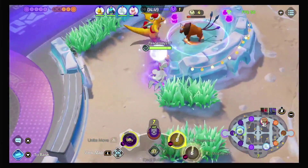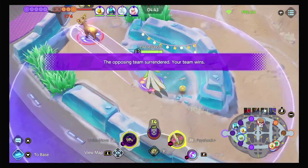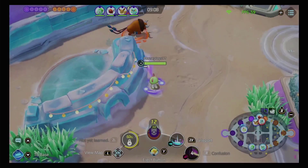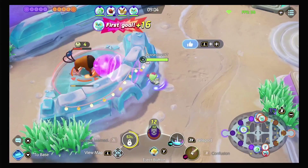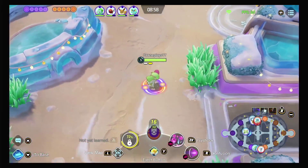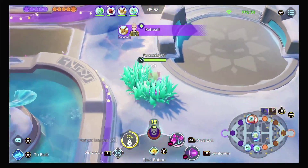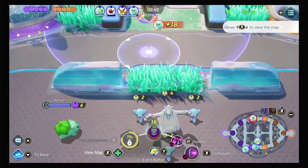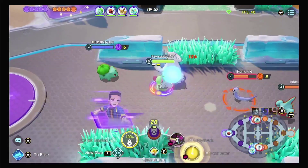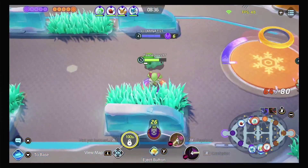They prolonged the Moon Blast cooldown — it's now seven seconds instead of six. They haven't shortened the stun duration or anything, just made the cooldown longer. When it comes to playing this Pokémon, you have two different types of abilities: Psyshock and Future Sight. Both work just fine. I enjoy playing both, but today we're playing Psyshock.